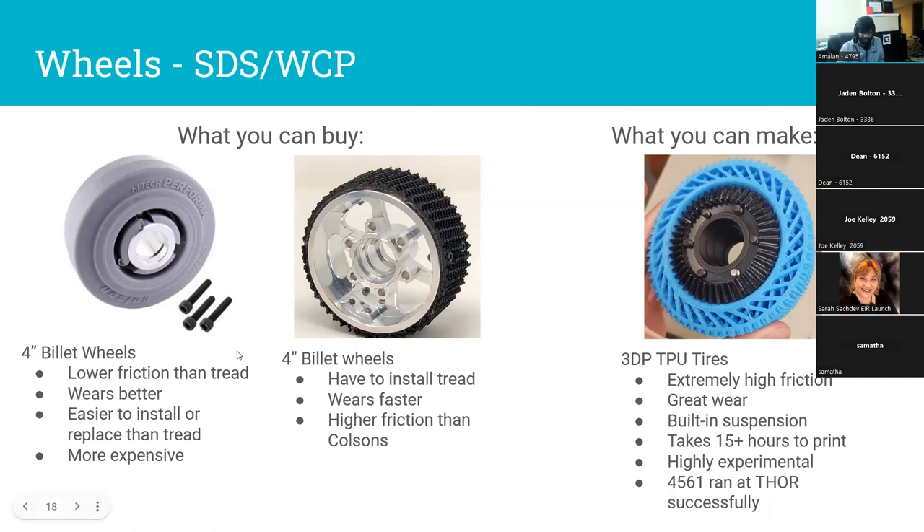With neoprene tread you will have to swap tread once per event, once every couple hours of practice, to keep it running well and maintain the friction you need — that's a bit of an involved process but not too bad. The last option is something teams have started playing with recently: 3D-printed TPU tires. These are extremely high friction with great wear, and the pattern and squishiness gives a built-in suspension for riding over bumps. They're highly experimental — we haven't seen them run a full season. Team 4561 ran them at Thor and really liked them, you can feel the friction difference. They do take a long time to print.